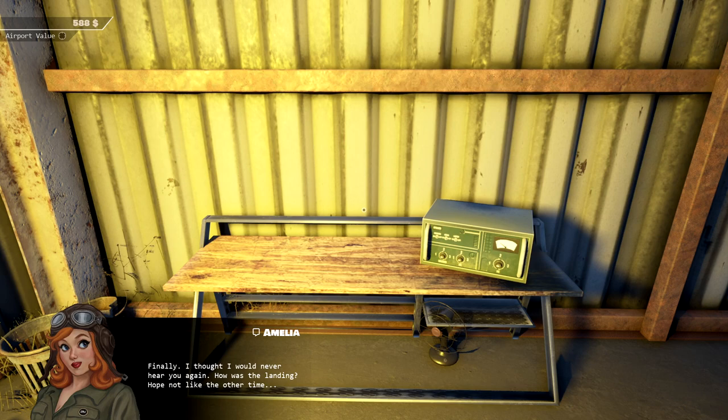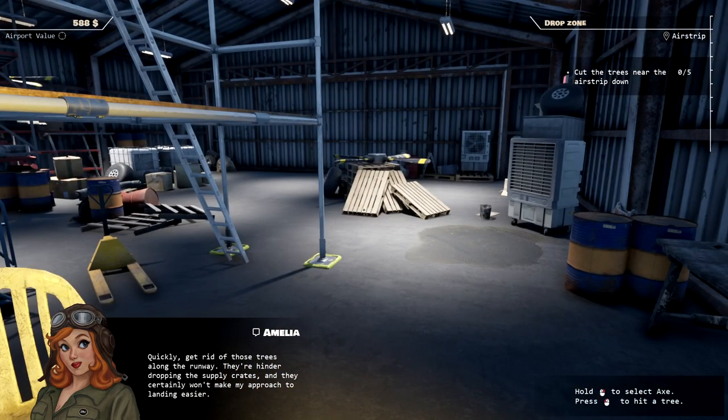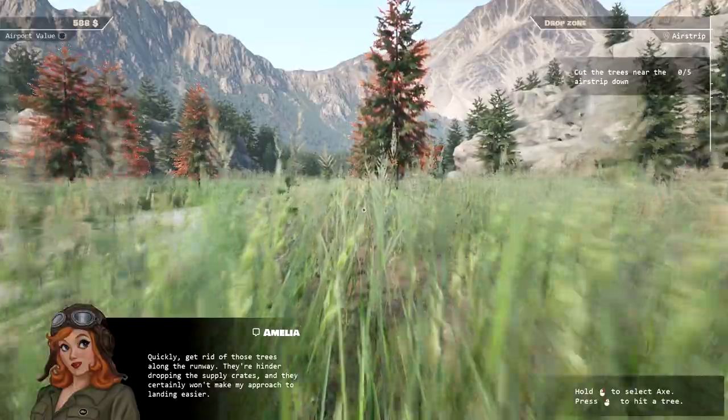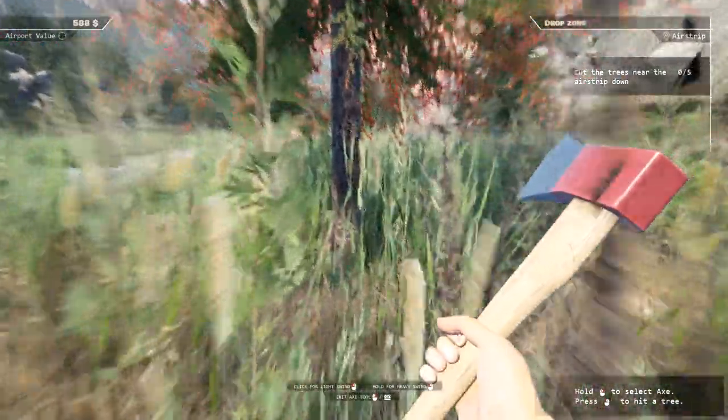Finally, I thought I would never hear you again. How was the landing? Hope not like the other time. Quickly, get rid of those trees along the runway — they hinder dropping the supply crates, and they certainly won't make my approach to landing easier. Okay, no problem. I was just about to do that beforehand. Thank you, Amelia Earnhardt. Let's just go do this.